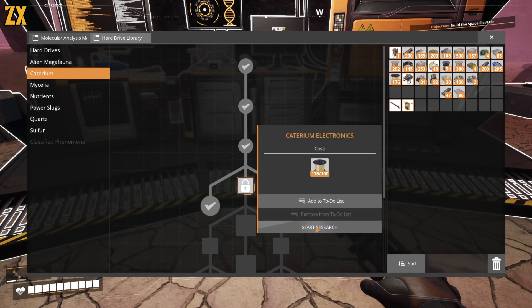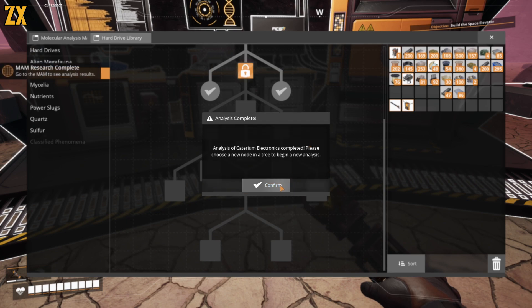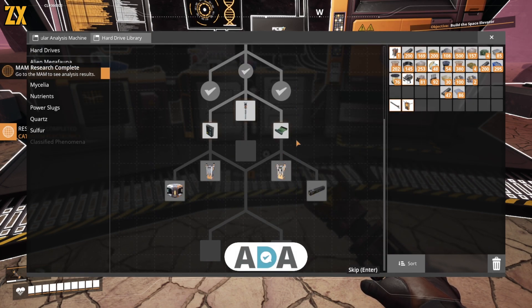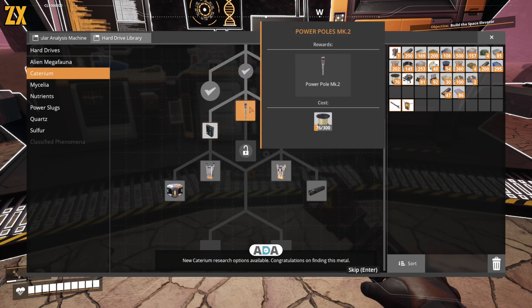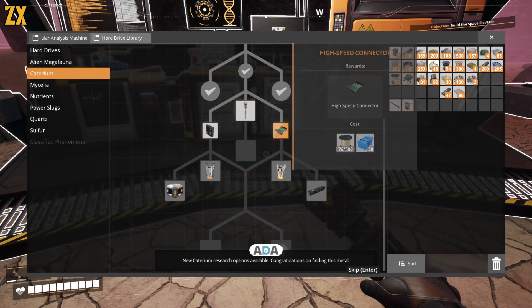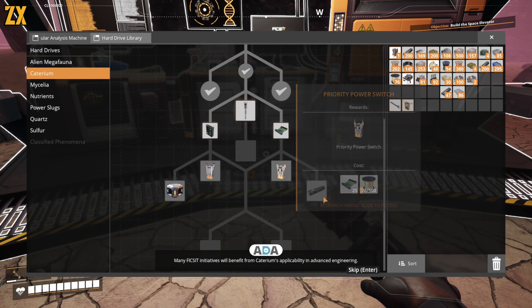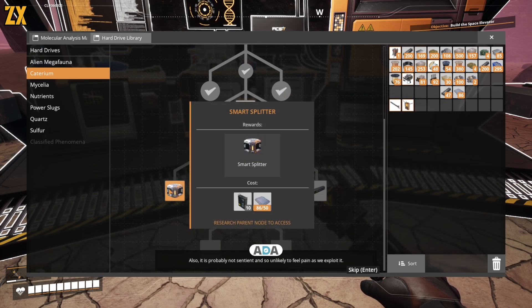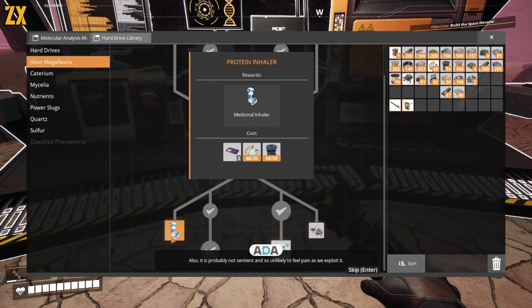Let's check out Caterium Electronics. Smart splitters — these are so good! New Caterium Research Options Available. Congratulations on finding this metal. Many Fix-It initiatives will benefit from Caterium's applicability in advanced engineering.